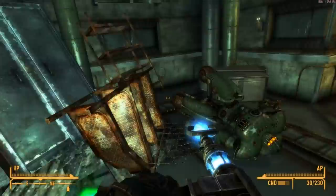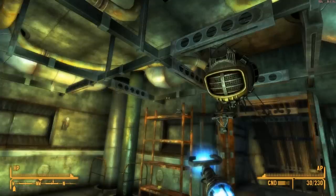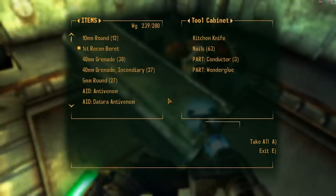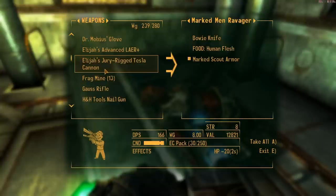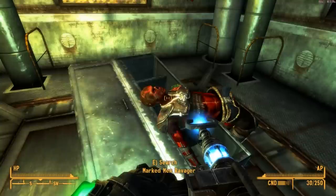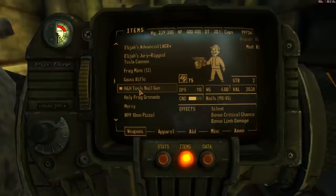Destroyed sentry bots are going to have missiles. I have to be careful not to take too many because I can over-encumber myself really fast. Also, I didn't bring Annabelle with me — damn it. I should have brought Annabelle so I could have a missile launcher. Human flesh armor — it's some nice armor but still nowhere near as good as my T-51b, and it's in perfect shape. Let's try out the nail gun: HnH Tools Nail Gun, silent, with bonus critical chance and bonus limb damage.